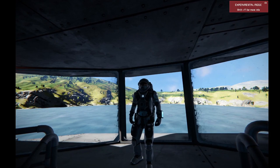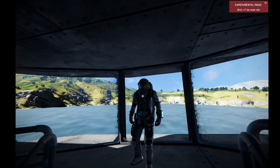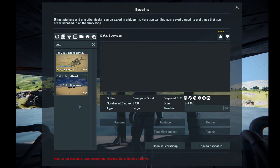Hello everybody, it's BadgerWild and we are back with another Space Engineers ship review. This is a really cool ship and it is huge. This is the DAI Bowhead, and the author is Renegade Bundy — you've probably seen him in some of the live streams.